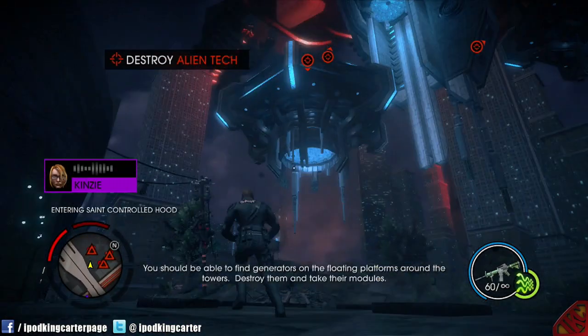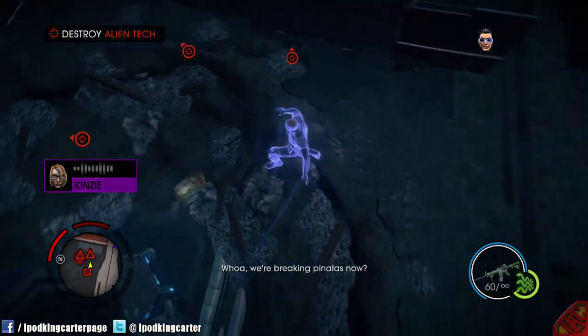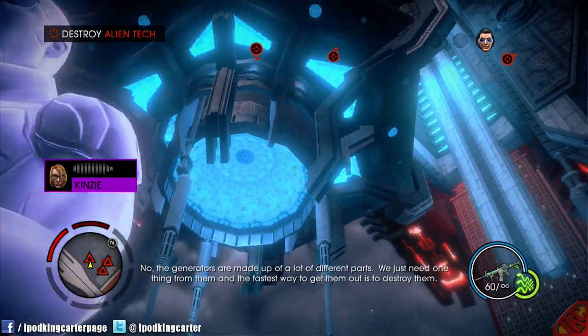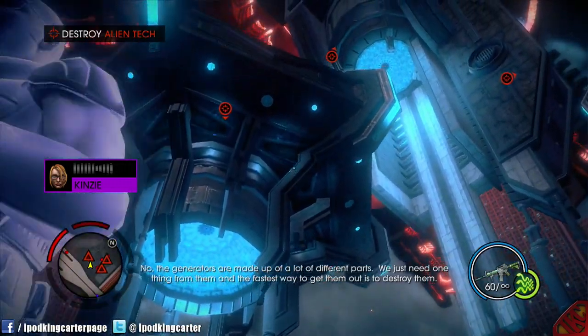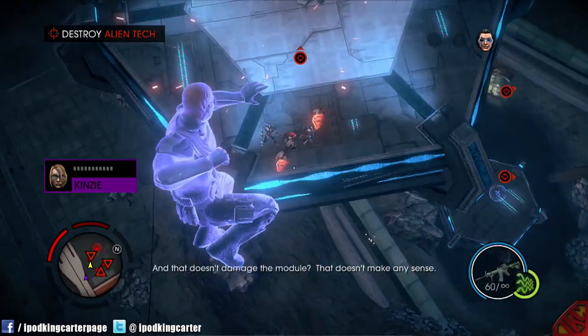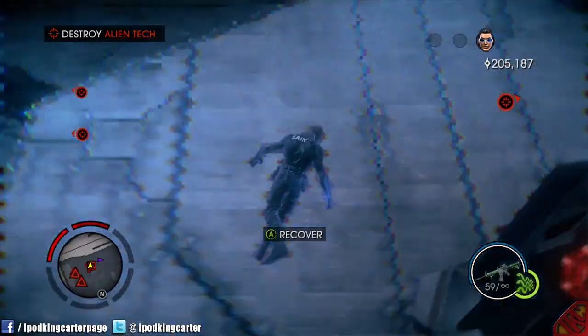You should be able to find generators on floating platforms around the towers. Destroy them and take their modules. The generators are made up of a lot of different parts — we just need one thing from them, and the fastest way to get them out is to destroy them. And that doesn't damage the module — it's a simulation.